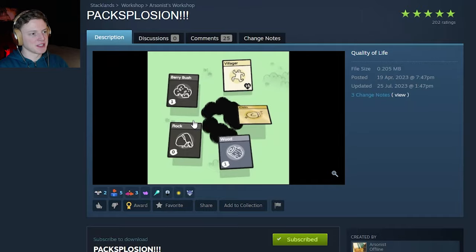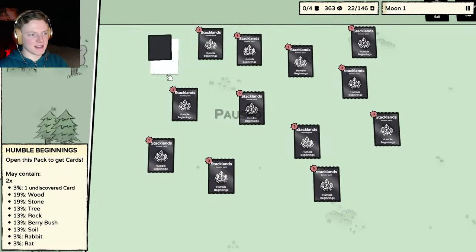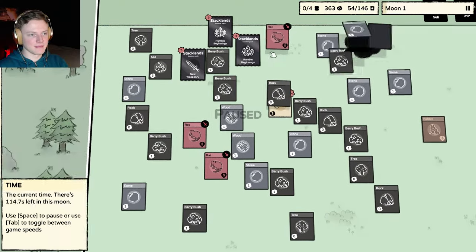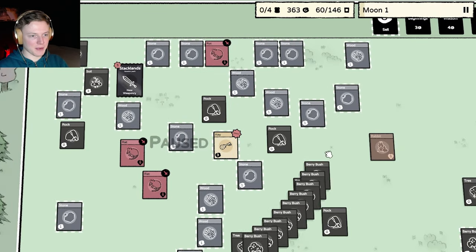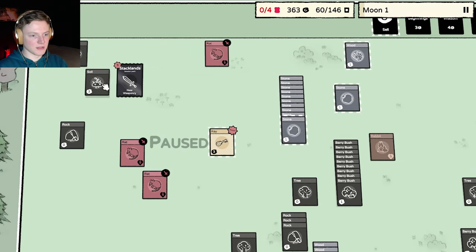And the last one I want to showcase is the Paxplosion mod, made by Arsonist — it's exactly what you think it is. It is extremely satisfying. So you don't need that one, but it is really nice. And together with the other mods, you can double-click to grab all the berry bushes, all the rocks, all the wood, all the stones, all the soils, all the trees — and that way you have organized a lot of things.